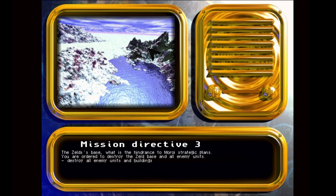Mission Directive 3: The Zeld's base — what is the hindrance to Moroy's strategic plans? You are honored to destroy the Zeld base and all enemy units. Mission Objective: destroy all enemy units and buildings.